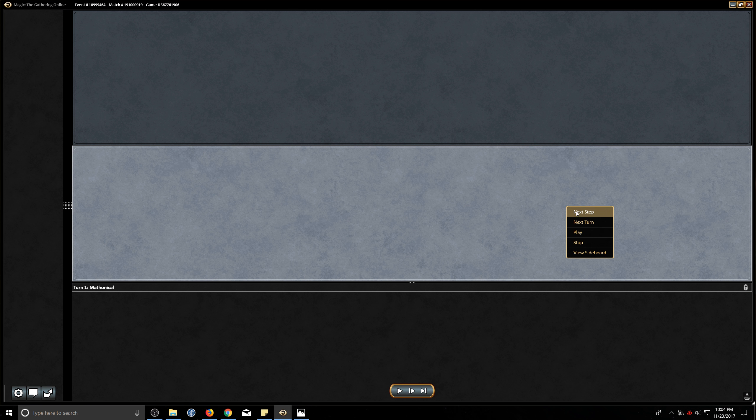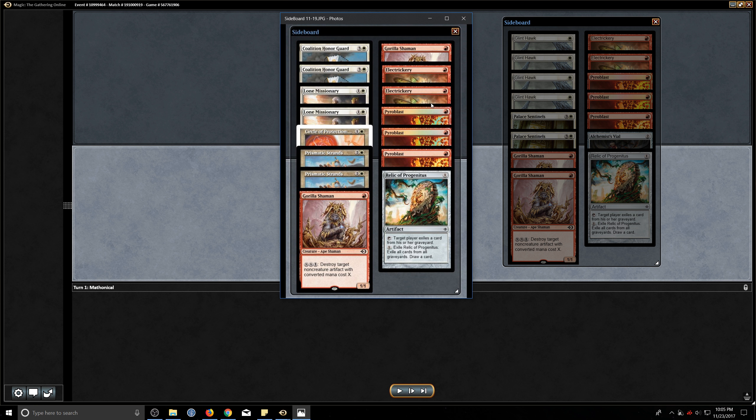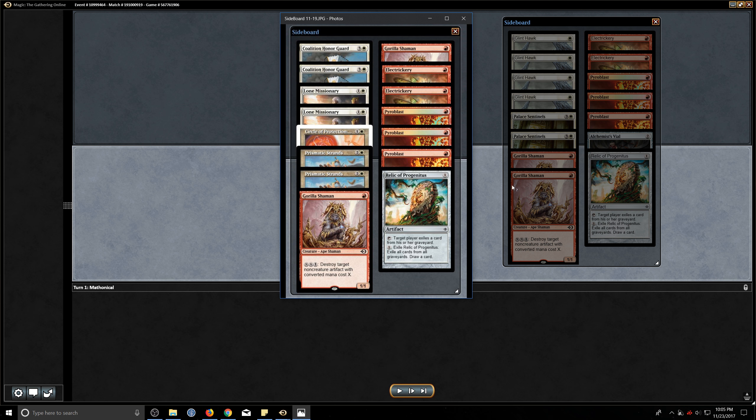So we're just going to quickly jump on over to game number two. We have a pretty good sideboard plan against burn, as most decks should. I'm going to take out all of the Glint Hawks. Basically, I'm going with a slightly lower artifact count, and the Glint Hawks aren't all that great in this matchup. I don't want to be taking a ton of time just redrawing a lot of cards. So I take out one Vial and a bunch of Glint Hawks. I'm also taking out the Palace Sentinels just to lower the curve, although you can always leave them in because they don't really have a way of stealing it back from you if you want the extra card draw. Both ways are perfectly reasonable.